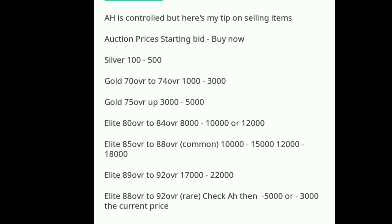So we have the starting bid for Silver: 100, buy now 500. Gold 70 overall to 74 overall: starting bid 1,000 and buy now 3,000. Gold 75 overall and up: 3,000 starting bid and 5,000 buy now.